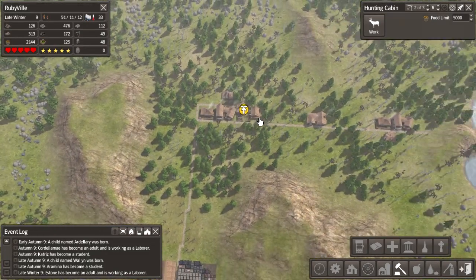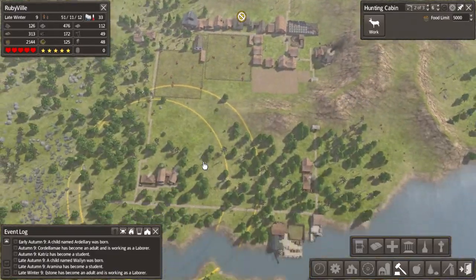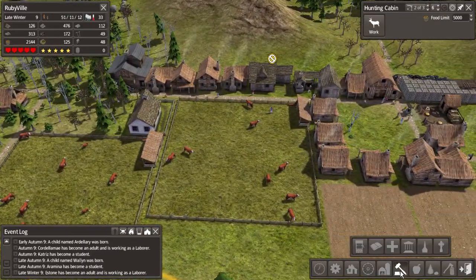We're testing the forester to see if planting-only mode helps with gatherers, and if it works we're going to replicate it for all four of our gatherer's huts.